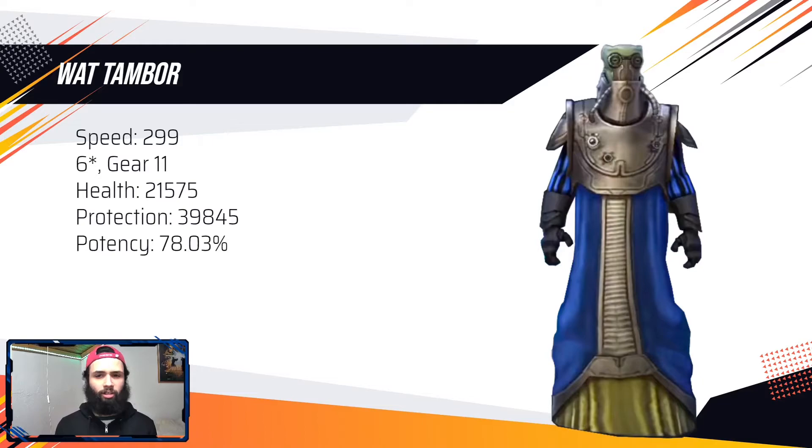Our boy Wat Tambor here — 6-star gear 11, only puts the weapon tech. It doesn't really matter what these stats do, given that he dies so early in the battle. If you can, Potency Cross isn't that bad given that he tries to apply dots when attacking out of turn. Against Supreme Leader Kylo Ren it's probably not the best, but if you're still going for a versatile build where you want to use Wat Tambor against other things like GL Rey, this is still a build that works.